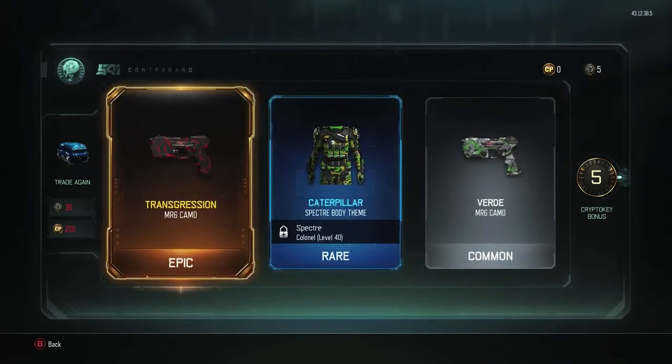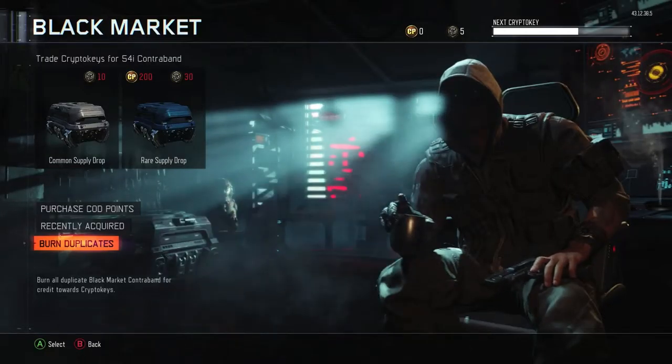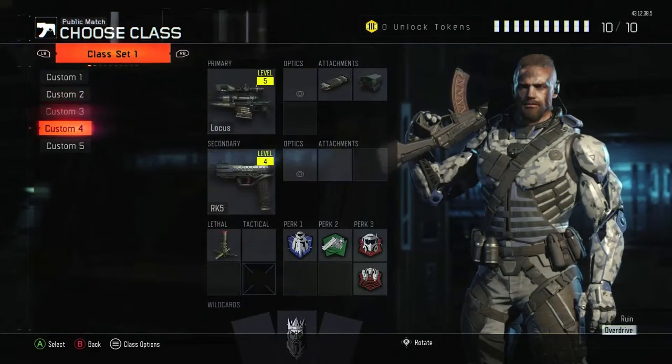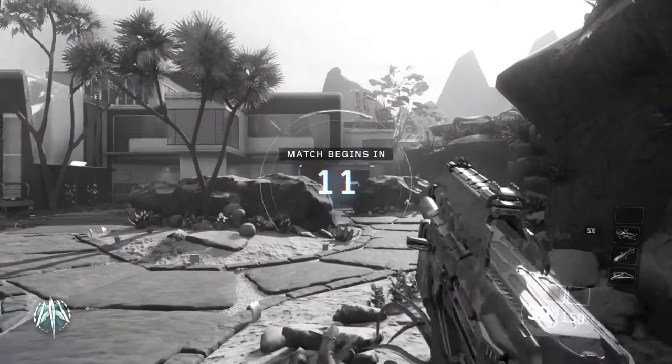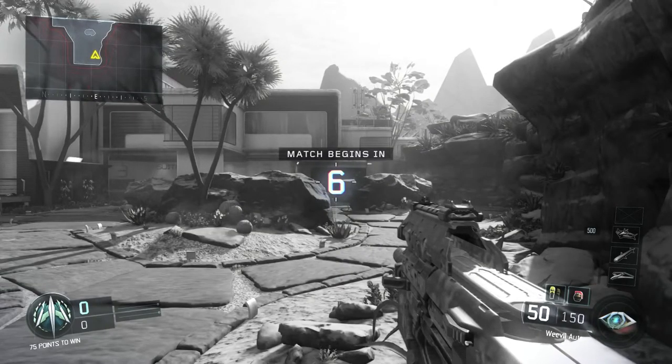We got Caterpillar for the Spectre. Basically guys, what we're gonna do is go into a game and see what the camos that we got look like. Alrighty guys, we're loading it up. I'm showing off the Weevil camo and the MR6 camo that I got — the Legendary and the Epic.